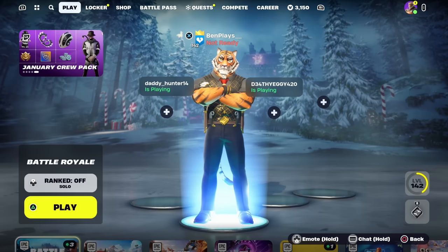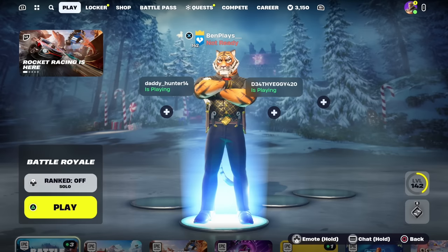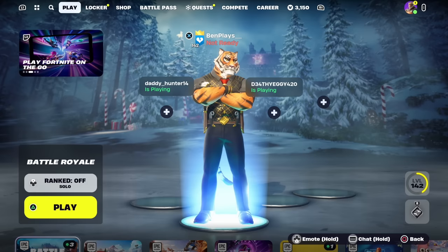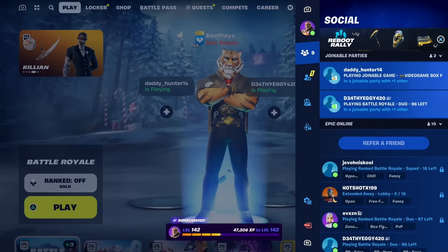The first thing you're going to want to do to get every skin for free is make your way inside the Fortnite Battle Royale main lobby. Once you've made your way inside the main lobby, you're going to want to open up the pools menu.